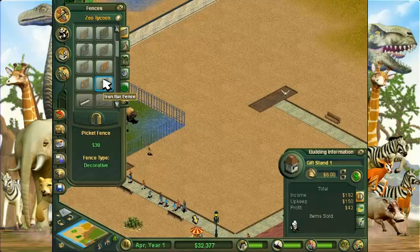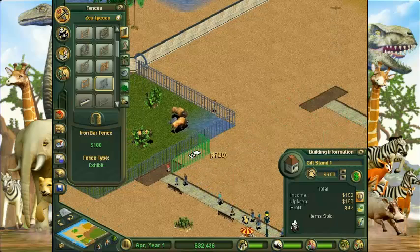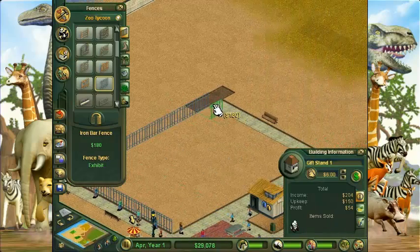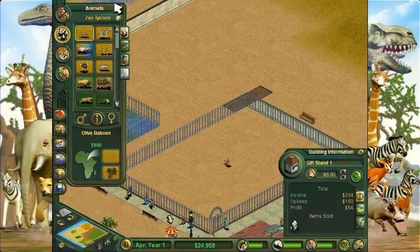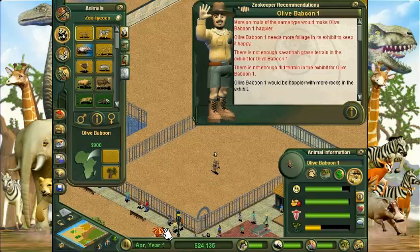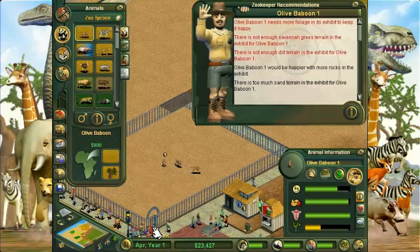Alright, we can't use that fence — they'll climb it. They'll jump over the small ones, so we're going to need that taller fence. Let's put it right here. After this we'll do our last exhibit. Let's put our baboon in there. What do you want? Let's give you a companion — will that make you happier? Baboon 1 needs more foliage in the exhibit to keep it happy.